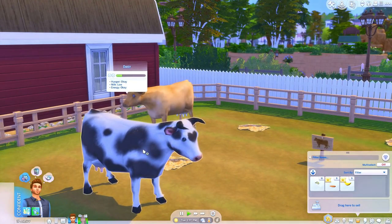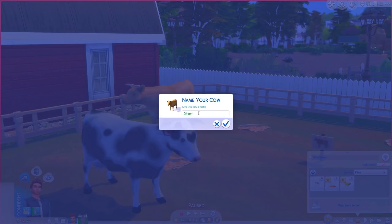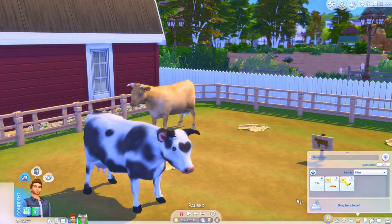Now when you hover over it says Daisy — how cute! And we're going to name this other one Caramel, just because it says Ginger but to me it looks like a Caramel. How cute, you guys.